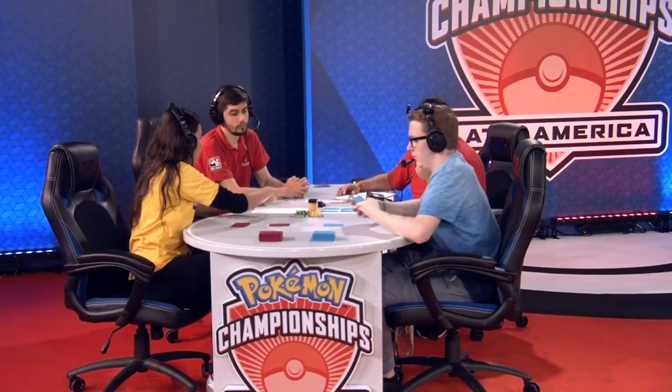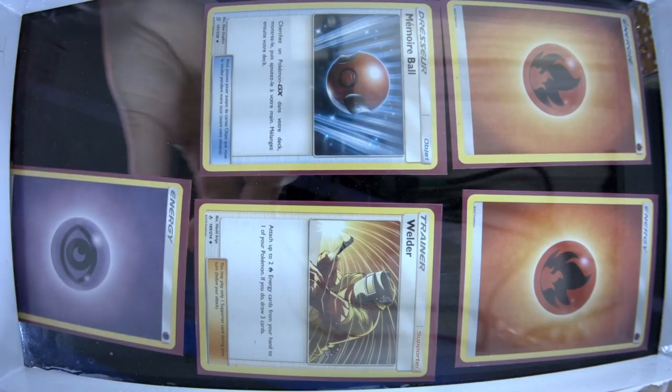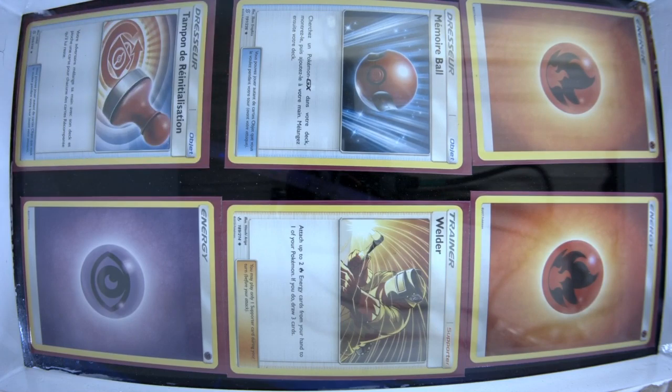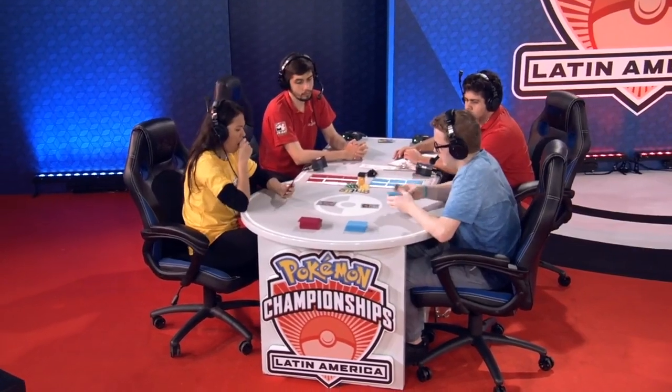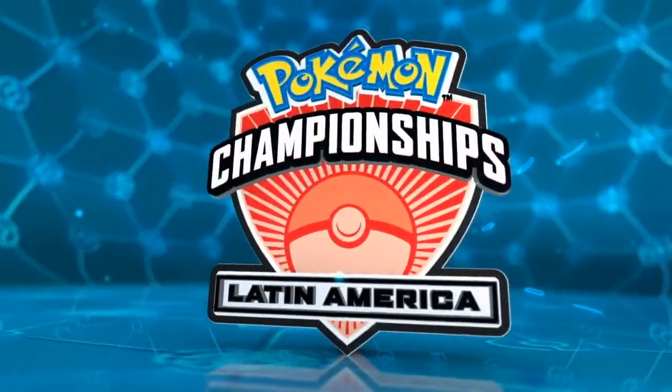This is when we saw Blacephalon at the North American International Championships — it was a completely different deck, using a lot of different cards. This version we didn't think would be successful until it found Pidgeotto. Pidgeotto Airmail opened up so many new avenues. In this game, Manuel having lost Game 2 will be able to go first — giving him a distinct advantage immediately. But it will depend on his turn one setup. We have seen this Blacephalon deck can sometimes just fall victim to not finding enough basics on the first turn.